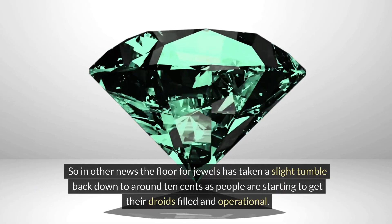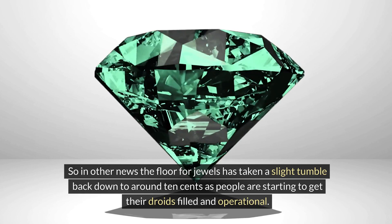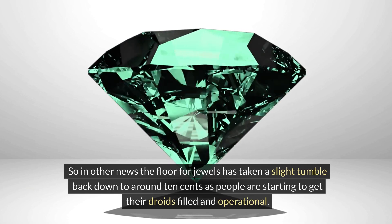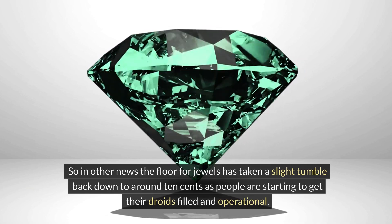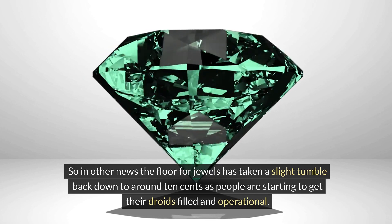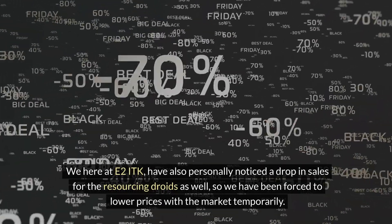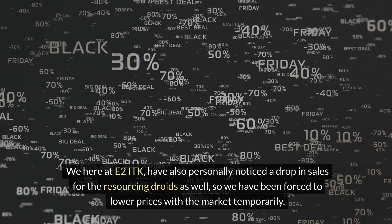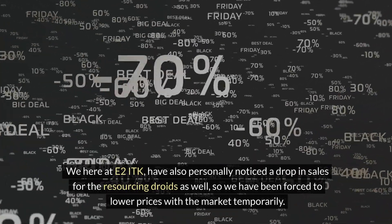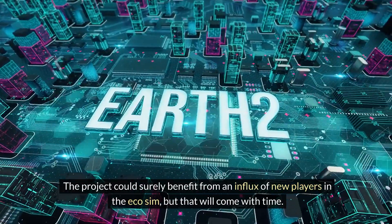In other news, something we didn't want to report right away, but unfortunately the floor for jewels has taken a slight tumble back down towards around the 10 cents mark. As people are starting to get their droids filled and operational, the supply is starting to catch up with the demand. That's going to change, of course — it always changes when we get an influx of new use cases for a certain jewel. We'll see the value go back up, but it'll be interesting to see where it floats for a while. We here at E2 ITK have personally noticed a drop in sales for the resourcing droids as well, so we've been forced to lower our prices with the market temporarily just to be competitive. The project could surely benefit from an influx of new players in EcoSim, but that will come with time.